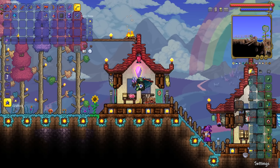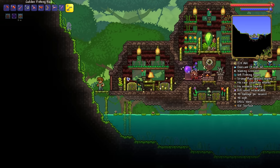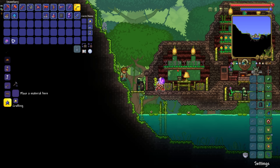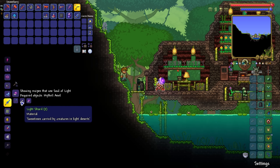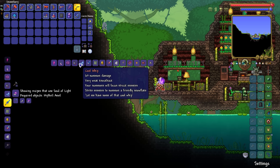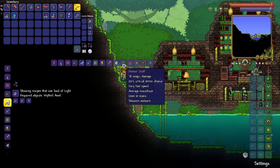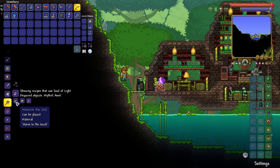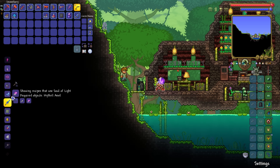On to the Sky Fracture and Meteor Staff. Can we make any of those right now? I'm pretty sure they require Souls of Light. The Sky Fracture requires two light shards and the Magic Missile as well. And there's the Meteor Staff - 20 meteorite bars. Wow, this is easy to make, I can make this right now. Pretty much all we need is light shards and we can make the Sky Fracture as well.